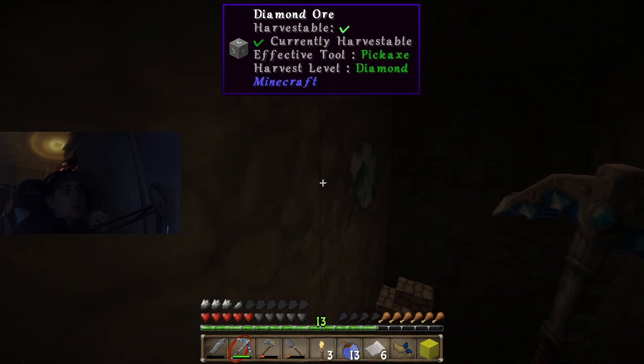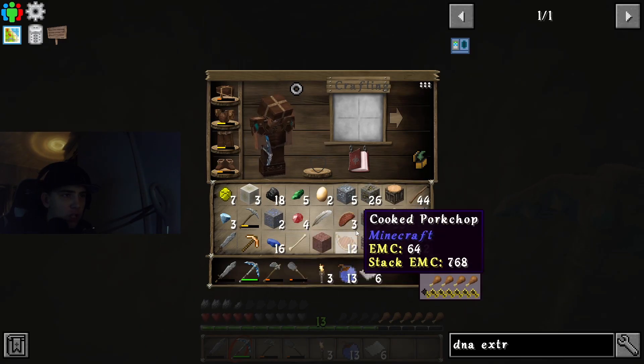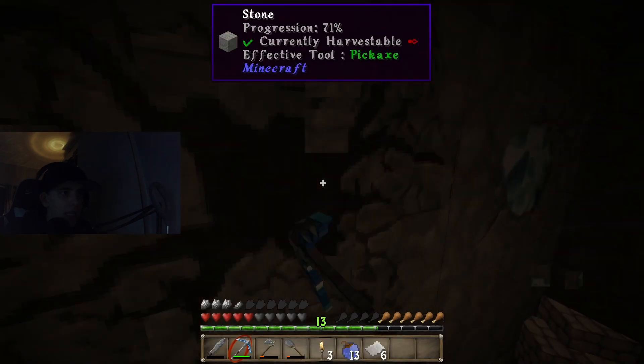What are the chances of that happening? I literally made this just to throw everything I don't need out here, and yet we find a Diamond.